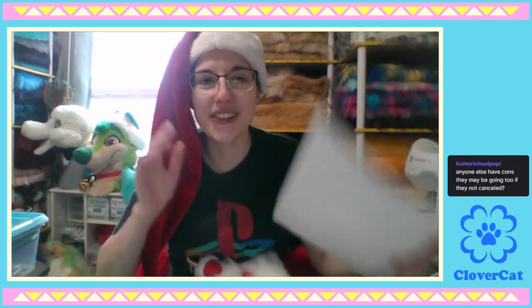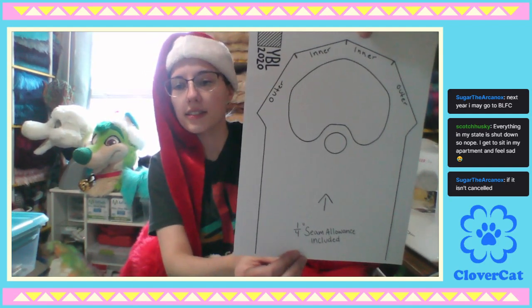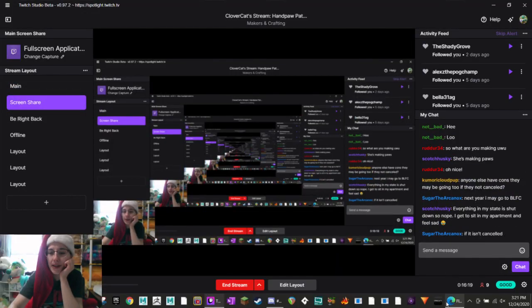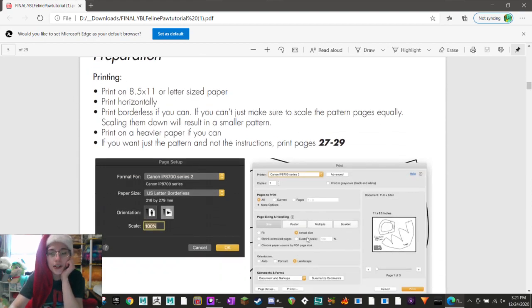Preparation: print on 8.5x11 or letter-sized paper - that's just a regular sheet of paper. At least in the US - I don't know if you guys in Canada use weird shapes of paper. Print horizontally - that'll just be automatic. Basically you just want to make sure that when you're printing, you print it at 100% size. I'm sure it's got it right here - 100% size - and then you'll be fine. It should take up the whole page like this.